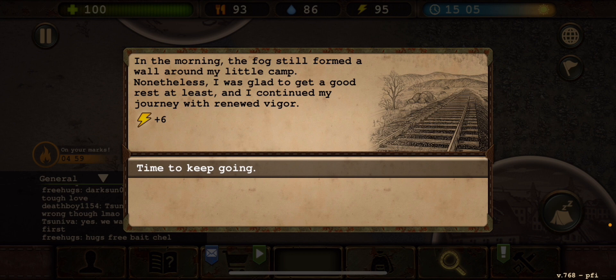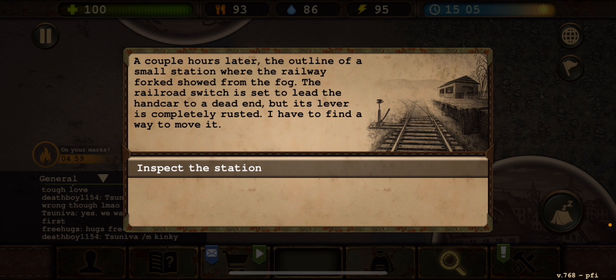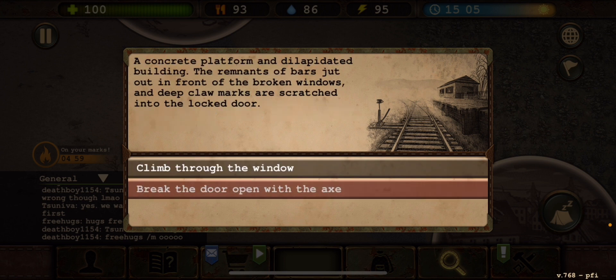In the morning the fog still formed a wall around my little camp, but I was glad to get a good rest and continued my journey with renewed vigor. A couple hours later, the outline of a small station appeared where the railway forked. The railroad switch is rusted and leads to a dead end — I have to find a way to remove it. The station has a concrete platform, dilapidated building, broken windows, and deep claw marks scratched into the locked door. I believe this is where the lynx is. We'll have to see — we don't have an axe yet.